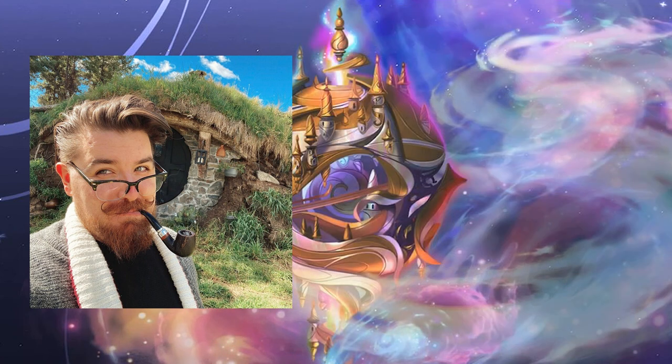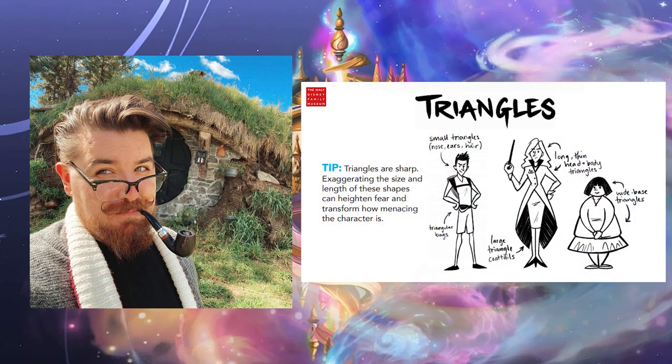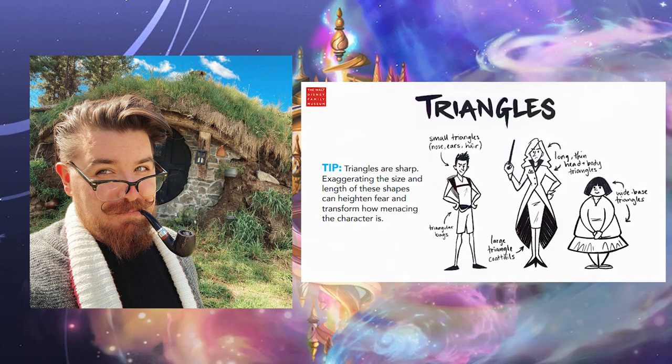Though he has worked on various IPs and changes his style to suit the project, his work is always very recognizable by his shape language. Shapes are a powerful tool to use when designing characters, and Cole has an impressive understanding of using them to create emotive characters full of movement.